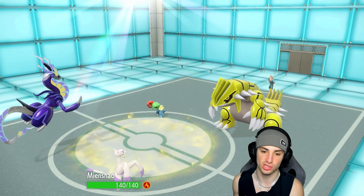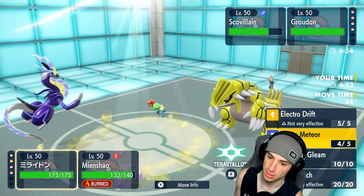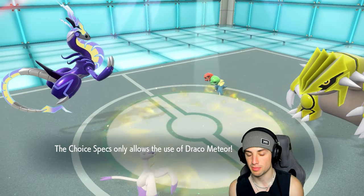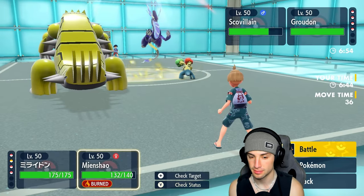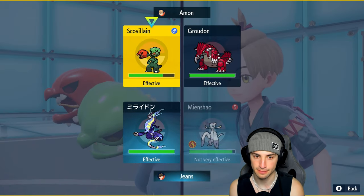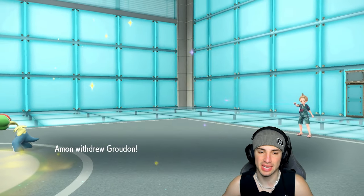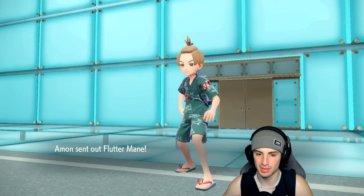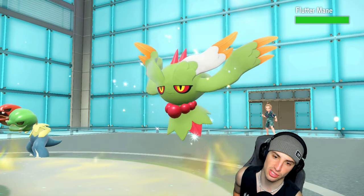I feel like they're kind of forced to swap here. I'm Choice-locked into Draco Meteor, so I'll throw it anyway and go for U-Turn to pivot out — maybe get Raichu out. They go right into Flutter Mane. I should have just hard-swapped into Raichu — that was an easy read. I am going to U-Turn out of here though.